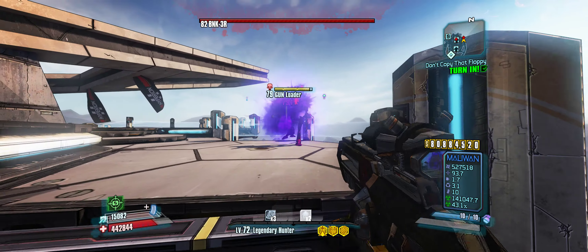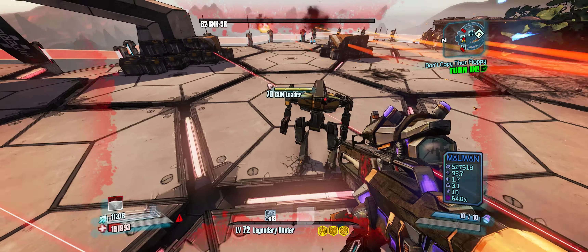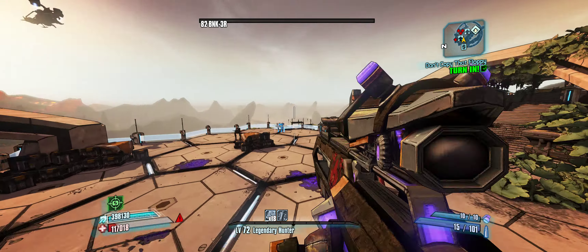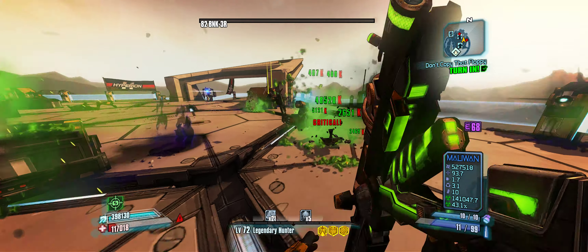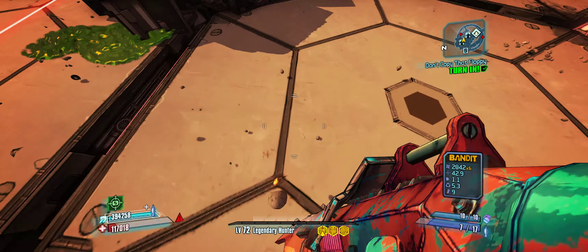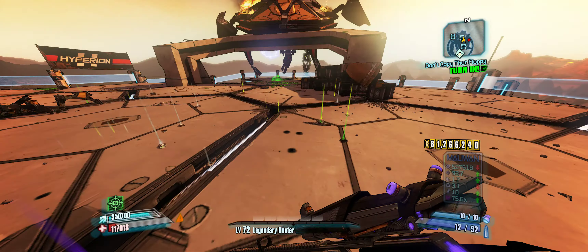Maybe we should do the Sandhawks first, so we can get that out of the way, and then we can farm Hyperius. We only need a fire Pimpernel for Hyperius and some singularity grenades and a Boar. Actually, I do want to get some perfect Bone of the Ancients first. That's why we started getting this Sham Shield at OP8 — because I want to basically get to the loot midgets as quickly as I can, and we can do that by rocket jumping. It would be nice to have an OP8 Sham instead of an OP3 Sham that I have right now, so that's why we're at the bunker. The next thing we'll do is farming loot midgets — but no sham once again.